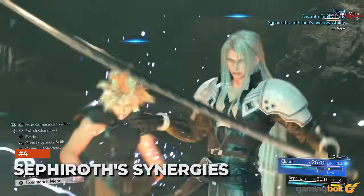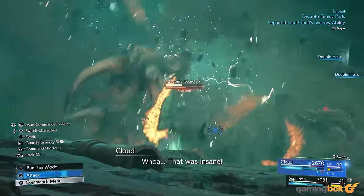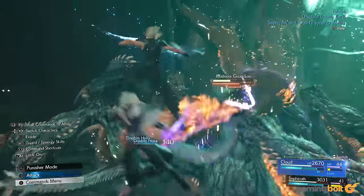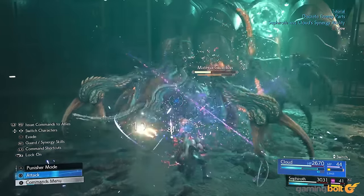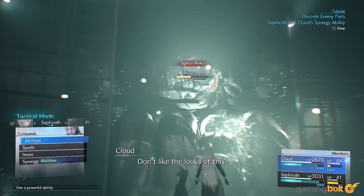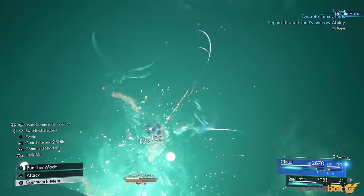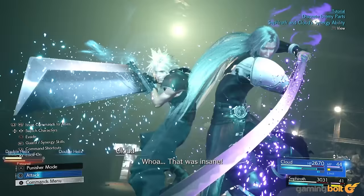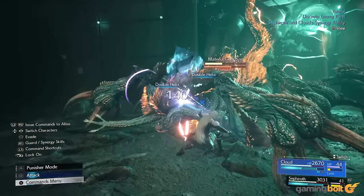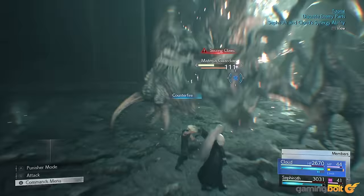Sephiroth's synergies: Synergies are a major new combat mechanic being introduced in Final Fantasy VII Rebirth, and Sephiroth gets his slice of the pie as well. His synergy ability is Double Helix, where he and Cloud unleash significant damage on enemies together, while also benefiting themselves — Cloud's Limit level being raised and Sephiroth gaining unlimited MP. The less powerful, more regular synergy skill, called Dual Blade Dance, will allow Sephiroth and his partner to team up and deal three successive close-ranged attacks.